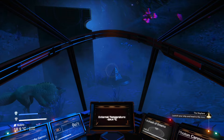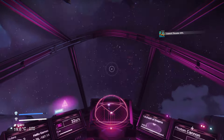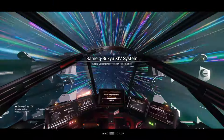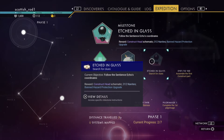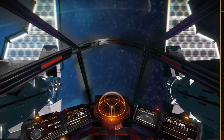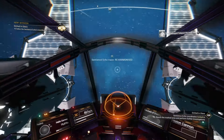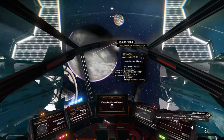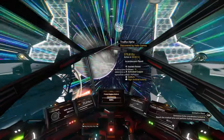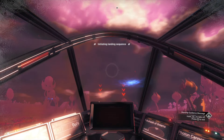Now you're ready to go into space. Check your modules, and then do a pulse, which should reveal the next location. Head to the planet — it's an extremely stormy planet, but you've got the opportunity to get some storm crystals.